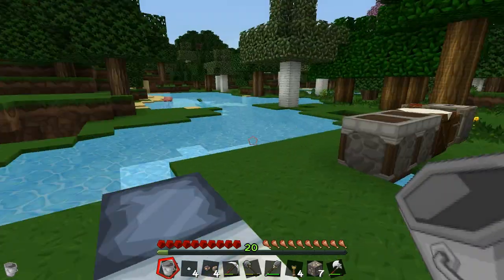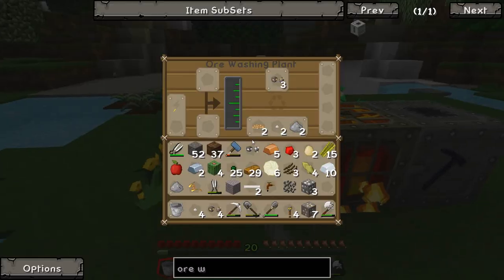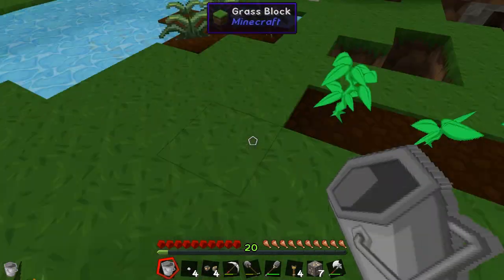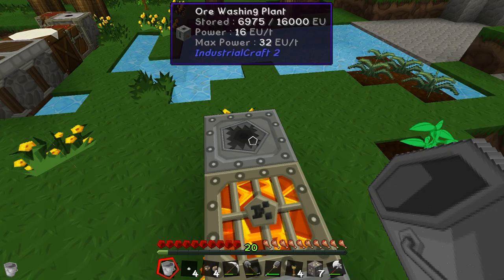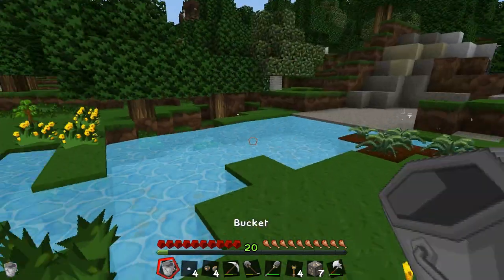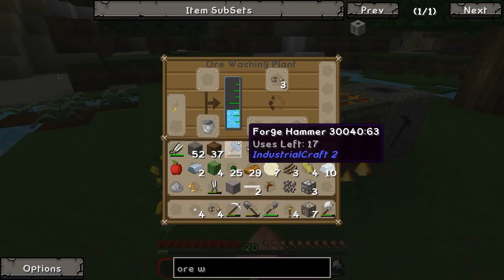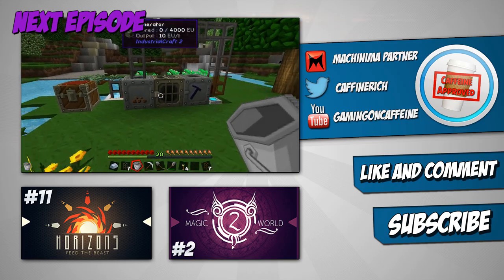So I think I'm going to call it there guys. If you enjoyed the episode, hit a like. Next episode I might try to set up some automation so the ores come out of the macerator, go back around into the ore washer automatically, and then into a chest. I also need to set up a way to get water pumping in here automatically instead of doing it manually. So we'll definitely get on to that - I'll see you guys next time, bye!